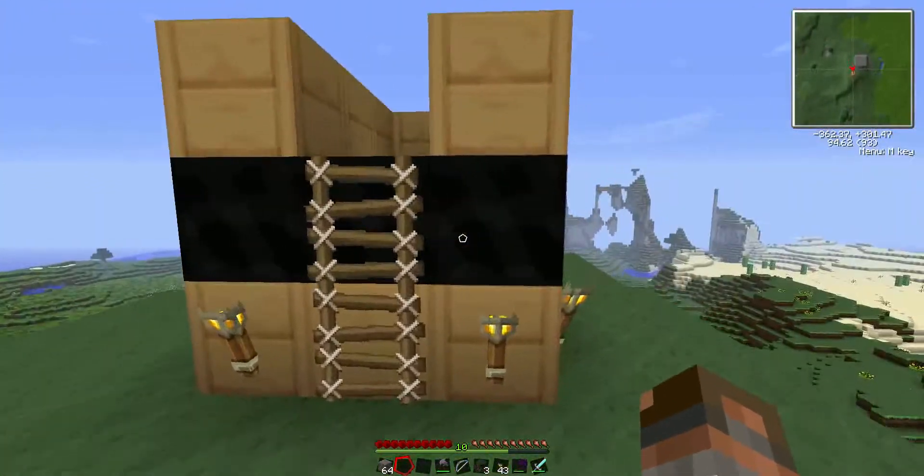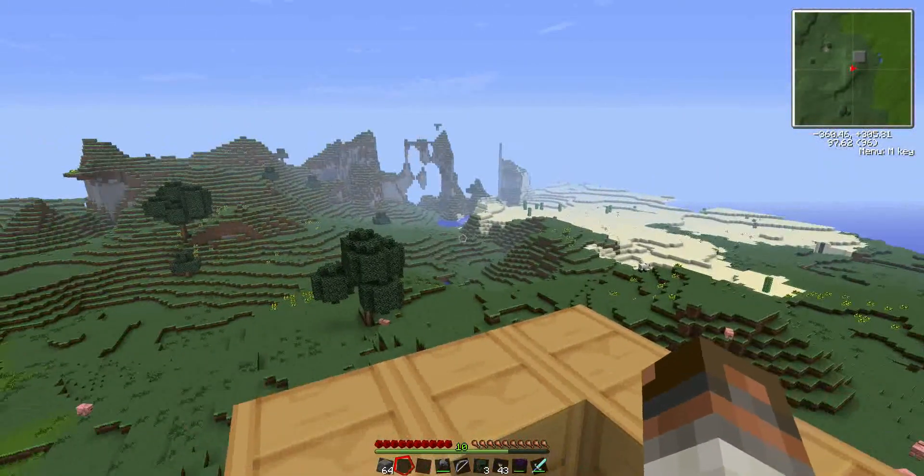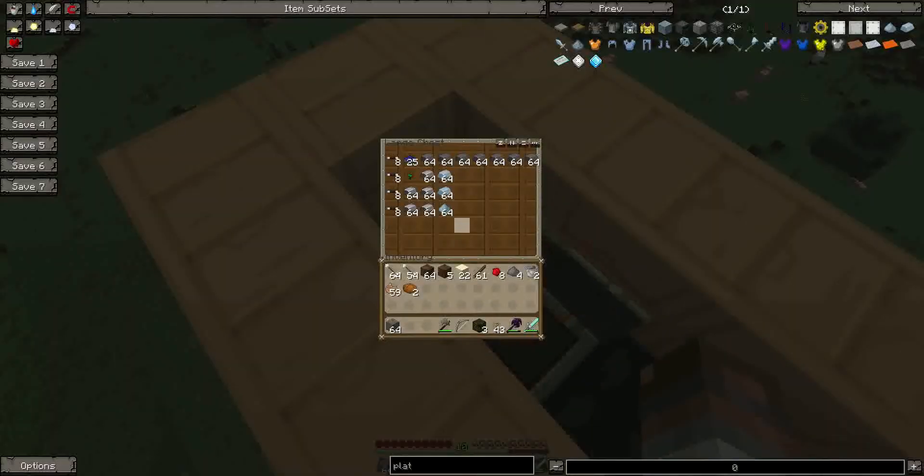What's this? A chest filled with things? Oh, yay! It looks like Maple Corp has brought all the things we need to build a missile and launch it. Yay! Thank you, Maple Corporation.